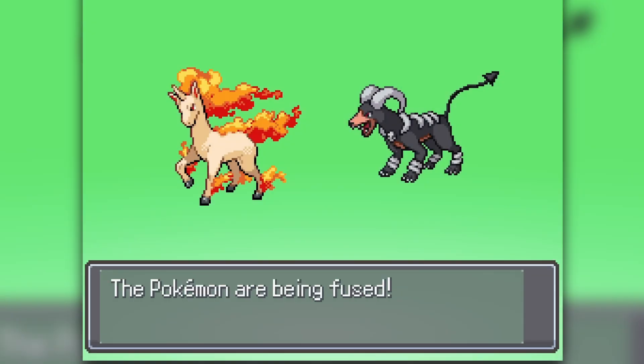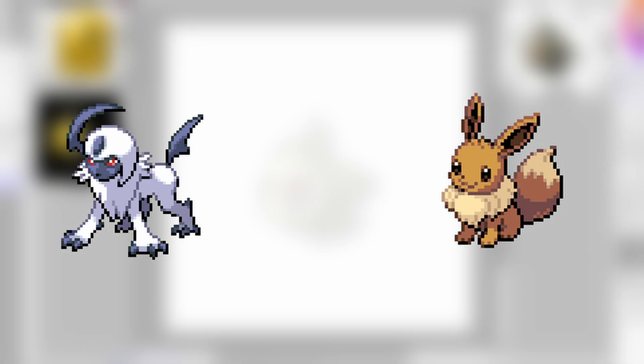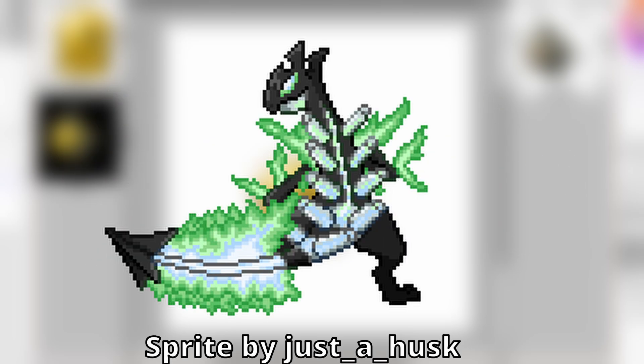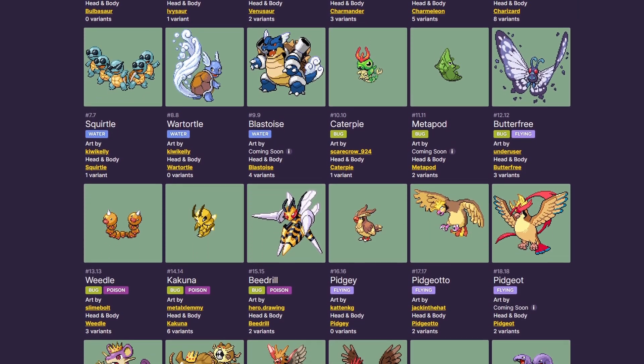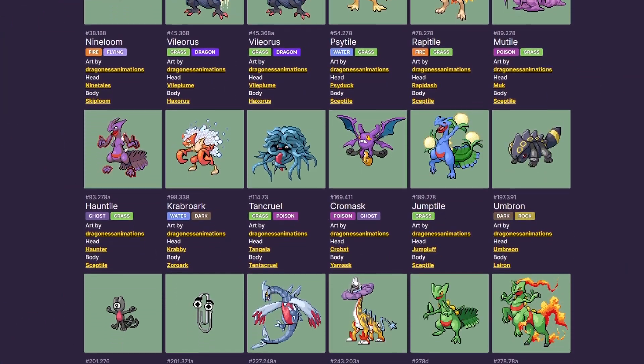You know that trend of fusing two Pokemon together to see what you get? It's literally that and you can fuse any Pokemon. Absol and Eevee, stick them together, that's what you get. Sceptile and Chandelure, here you go. Unown and Klefki - him. With this game, because there are thousands and thousands of fusions to be had, basically anyone can apply to become a spriter and I myself have made sprites for the game.